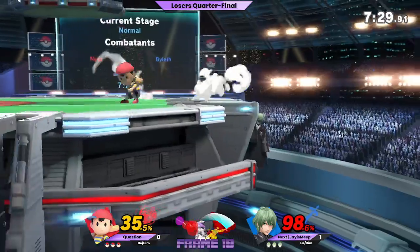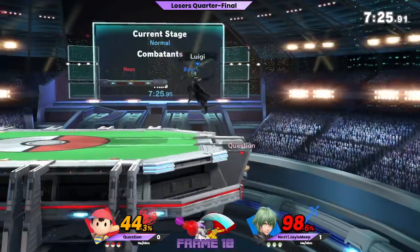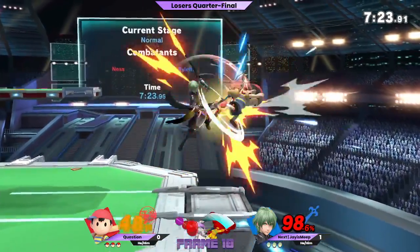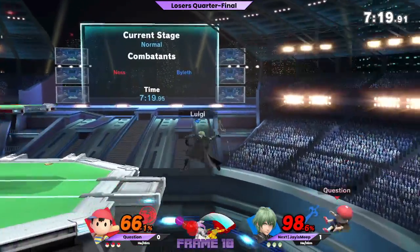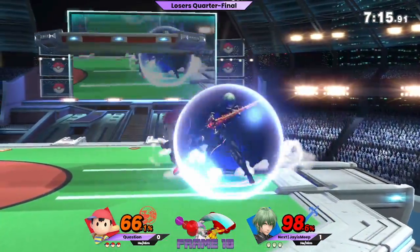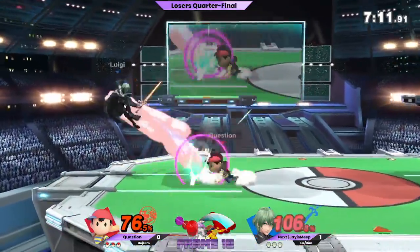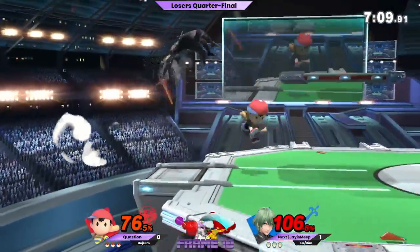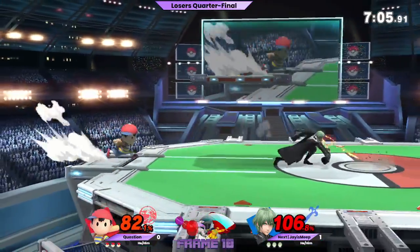He gets the little tail of the thunder but it doesn't mess up his recovery just yet. Question's yo-yos have been very questionable, to say the least — he's just kind of been doing them at odd points. It's a third jump! Yeah, this air dodge is so good — it's literally a third jump. I wish Banjo had an air dodge like that; that would be so good. You have an actual third jump. I do.